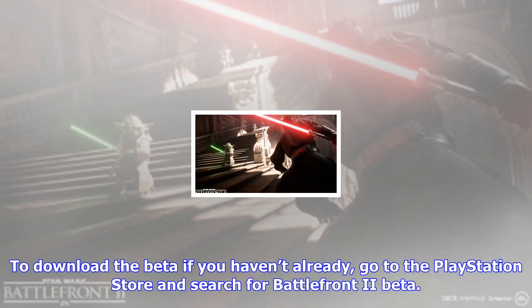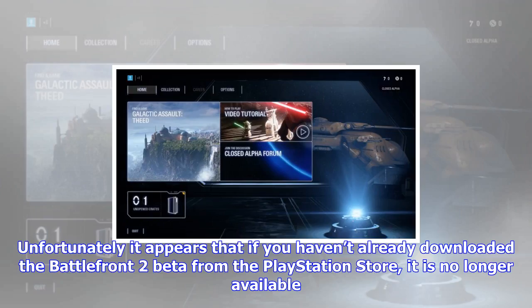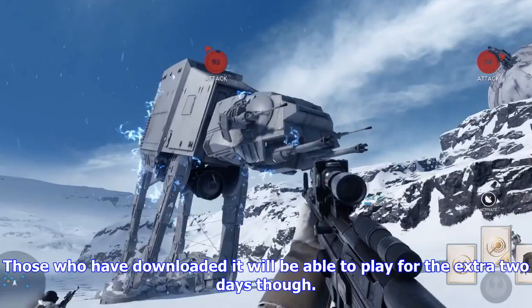To download the beta if you haven't already, go to the PlayStation Store and search for 'Battlefront 2 beta.' Unfortunately, it appears that if you haven't already downloaded the Battlefront 2 beta from the PlayStation Store, it is no longer available. Those who have downloaded it will be able to play for the extra two days, though.